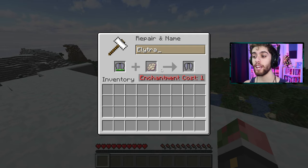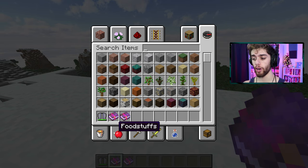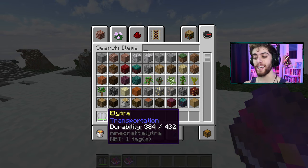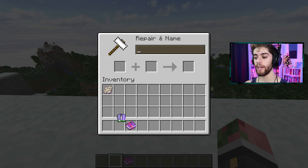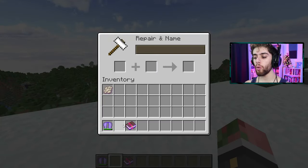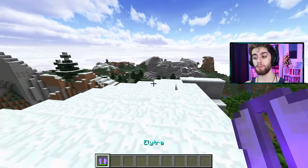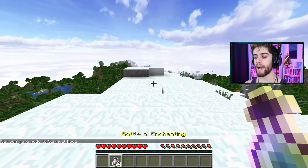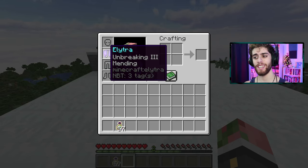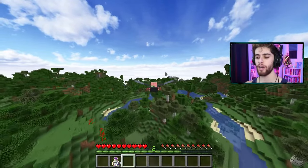You can also use enchanted books. The two most important enchantments for your elytra are: one, unbreaking - it gives you about triple the lifespan of flying, so your elytra will last a long long time. But even more importantly, you want mending - mending allows you to heal your tool using XP. So if you put the elytra on your back and walk into some XP, your elytra gets magically healed. That's the power of mending.